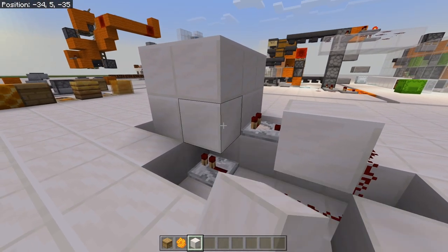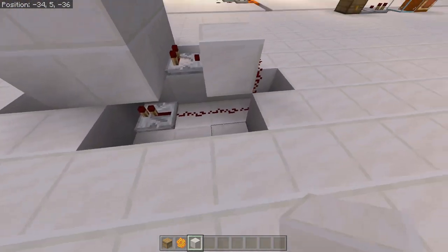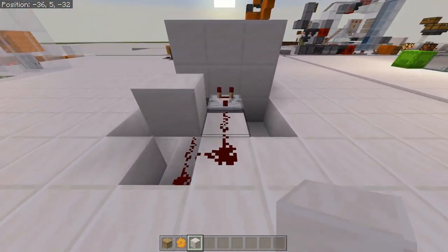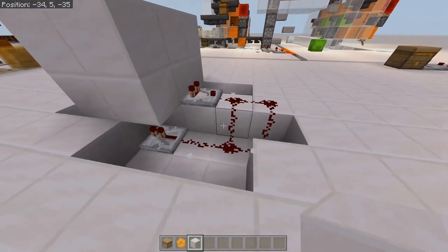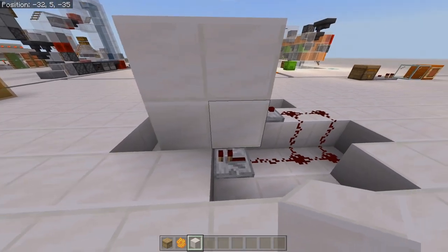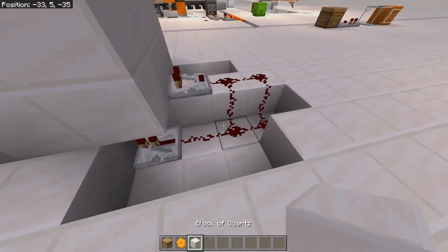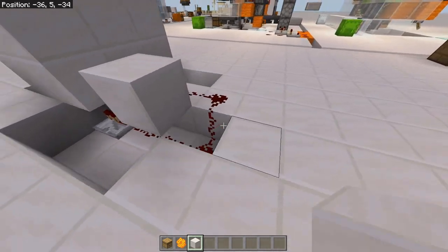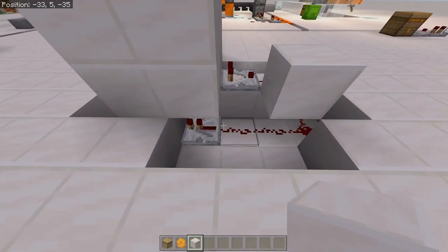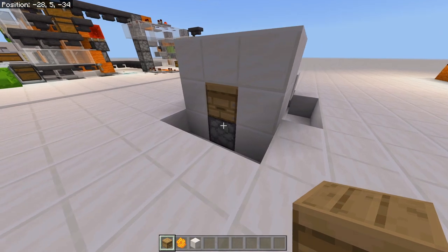There's a block placed to prevent the comparator from connecting prematurely — without it, it would fire the dispenser at signal strength one, two, or three, which wouldn't actually do anything useful. Instead, we break that line so it has to produce a full signal strength of five before it properly dispenses and catches the honeycomb or honey bottles.